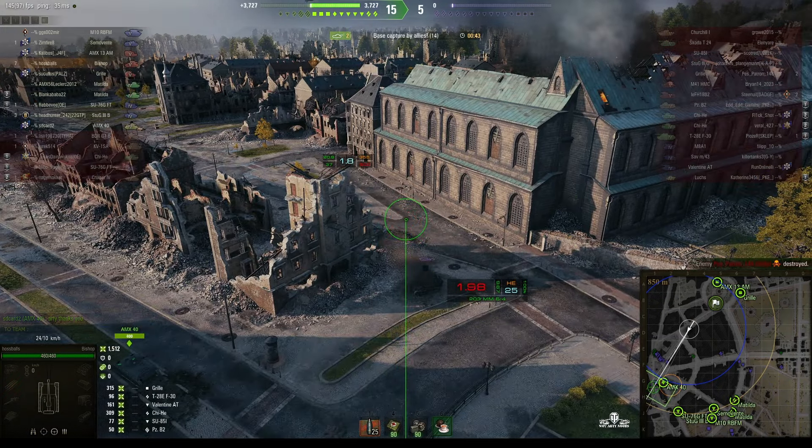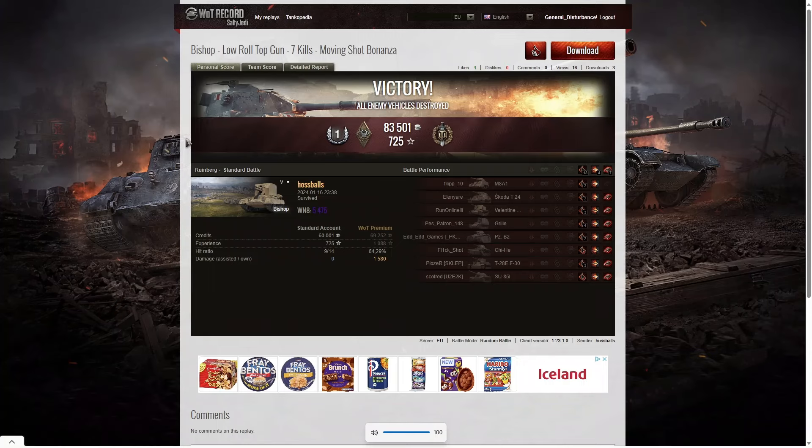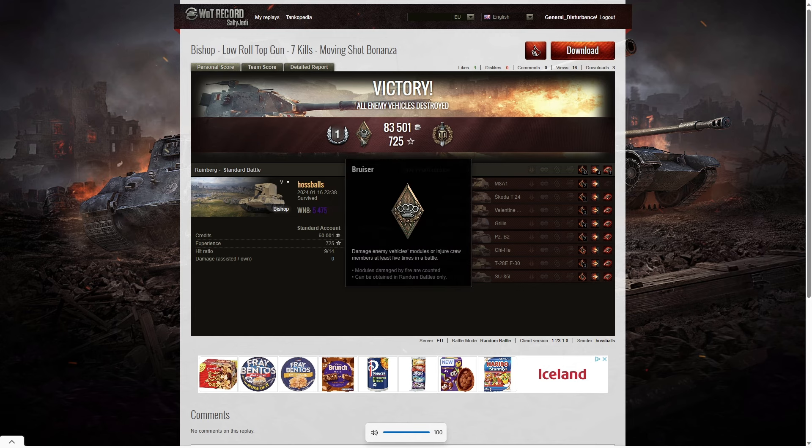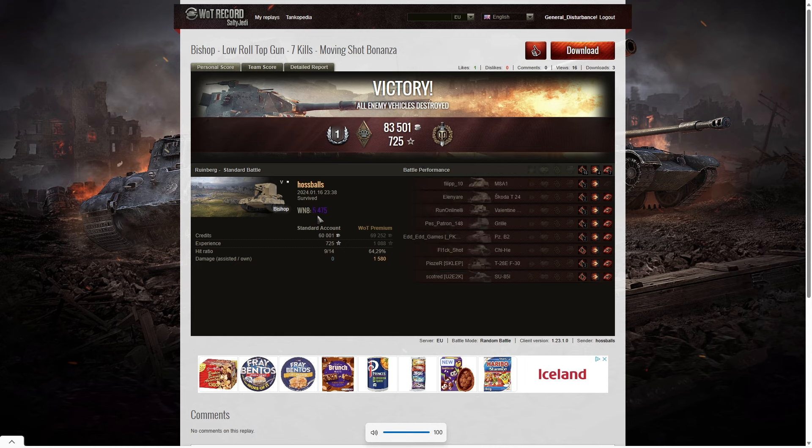Seven kills. Hoss Balls was tearing the enemy apart in that game. He got a first class tanker as well as a Ruse medal for getting at least five critical hits - in fact he got 18. He also got a top gun for getting at least six kills, ending up with seven. One short of getting Radley Waters and one short of carrying the entire team and getting more kills than everyone else on the team combined.